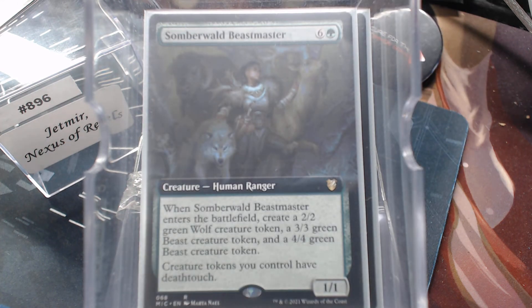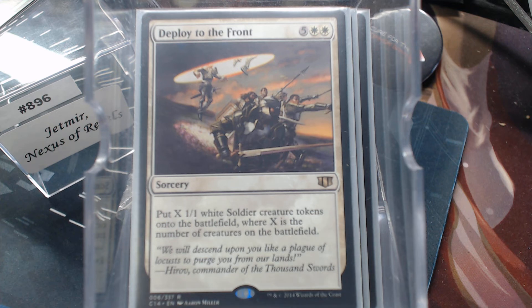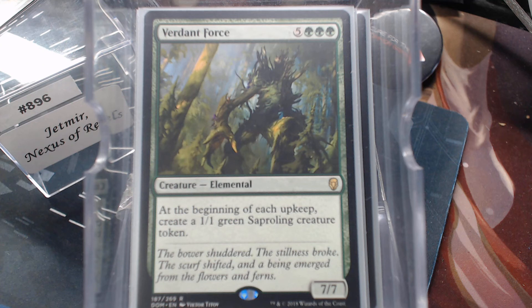Somberwaled Beastmaster — seven mana is enough to make you shy away, but you get a 1/1, 2/2, 3/3, and a 4/4, and your tokens have Deathtouch. Because they're going to have Trample, and if you give all your tokens Trample and Deathtouch, that is a beautiful thing. Deploy to the Front — another seven-mana card where X is the number of creatures on the battlefield — a super double-up. And Verdant Force just because it pops out a sapling every single upkeep, not just yours.